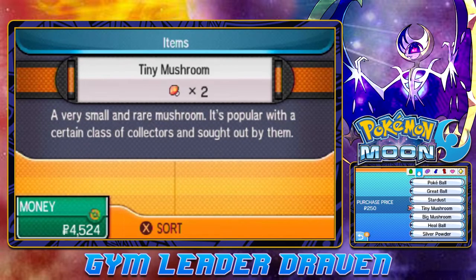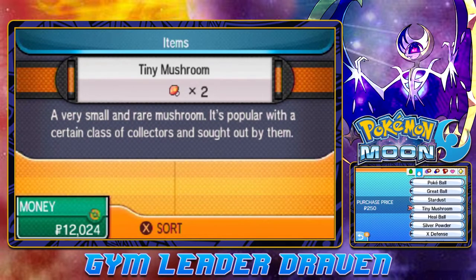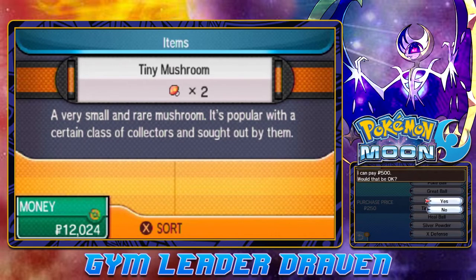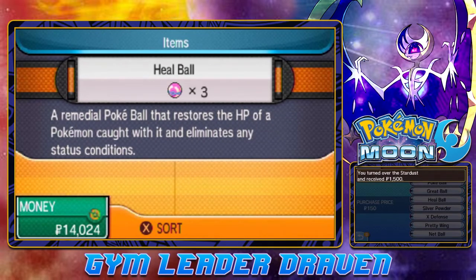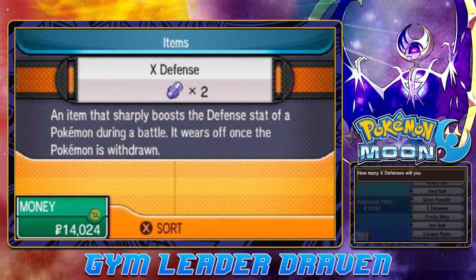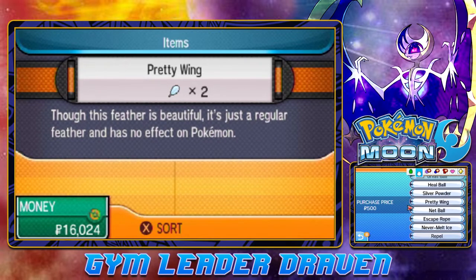Big Mushrooms — we don't really need those anymore. And Tiny Mushrooms — let's sell two. Oh look, we got a Stardust. Things do fly by me. We are replenishing our income right here.